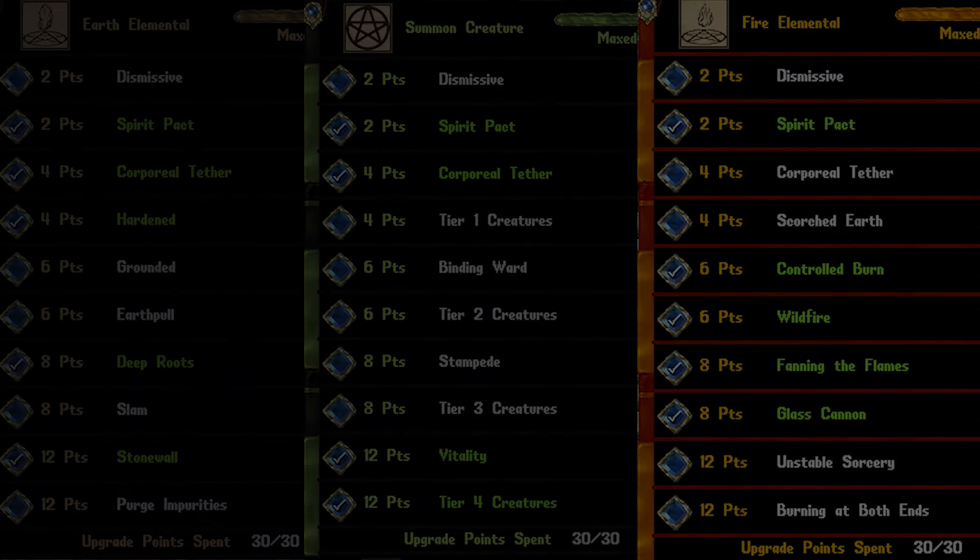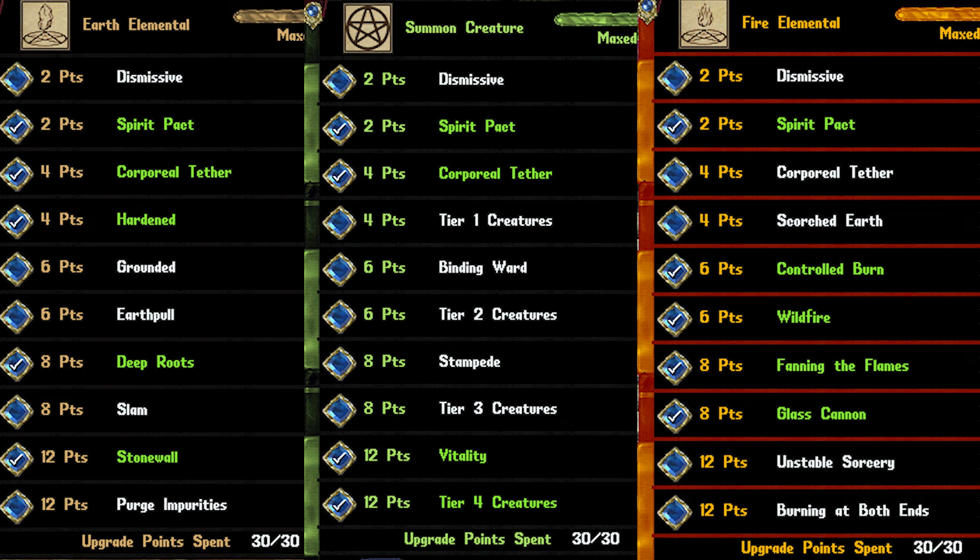Talking about the summoner's tome and pets in general, usually I go 1 mummy, 1 lich, and 1 summoned creature. The mummy tends to be situational on the content. Feel free to pause the video and look at how I have them spec'd out, or post in the comments what you're doing for yours.